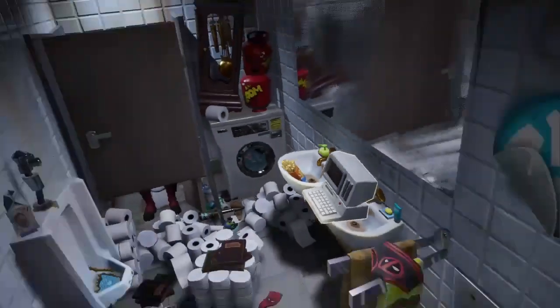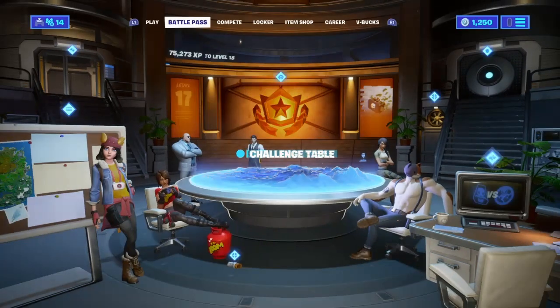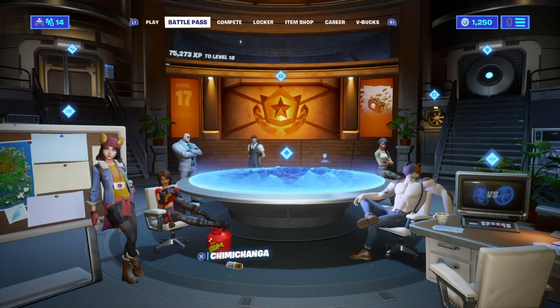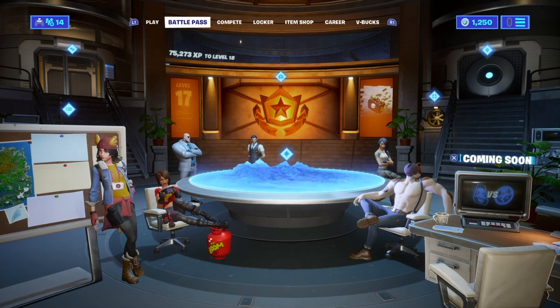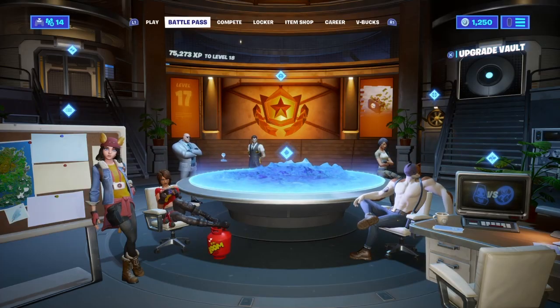For the first chimichanga, back out of the event and it should bring you to the battle pass section. Where you see T and Tina, there's a chimichanga right there. Go ahead and collect it — click it and it will disappear. That's one of them done.